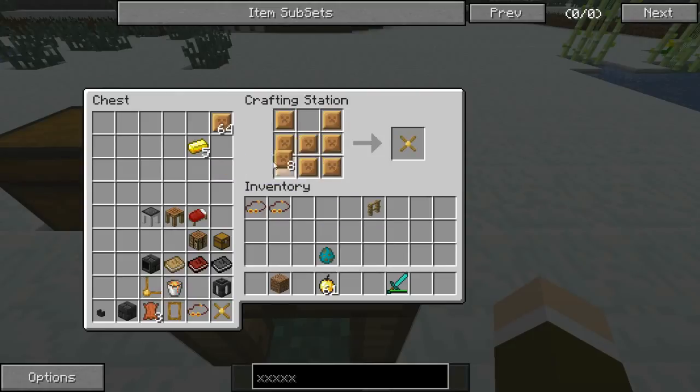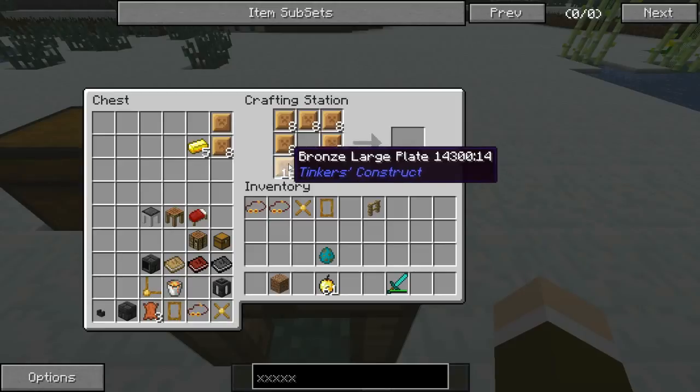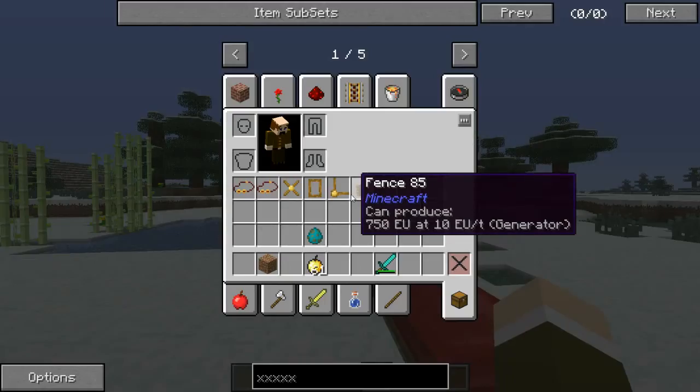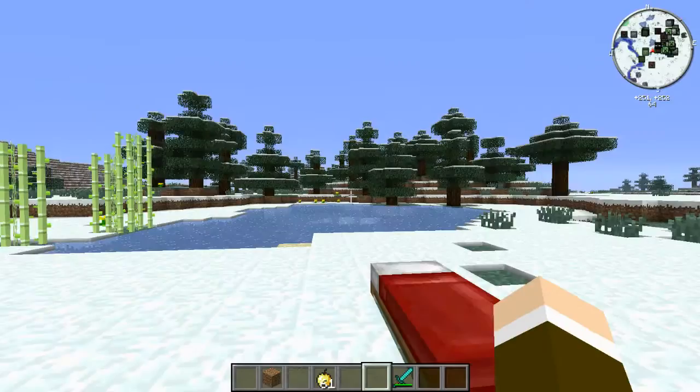You can use the plates to make the chest piece, the pants, and the boots. And there you go — those are all four pieces, and you can equip them.